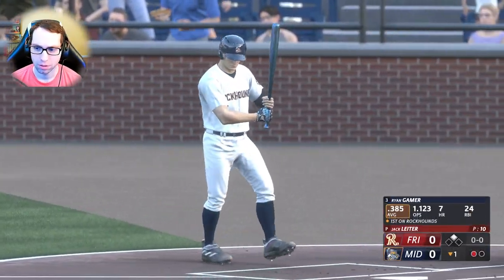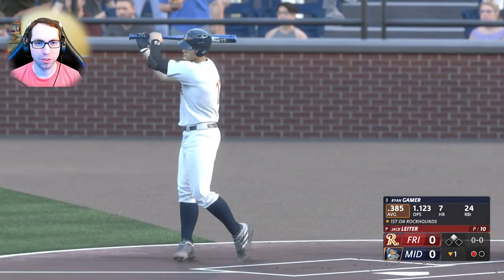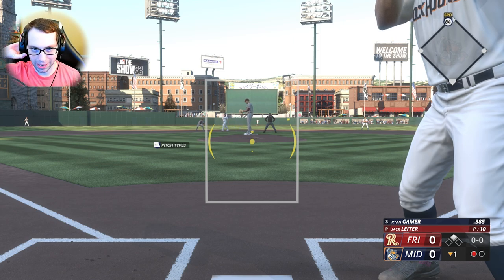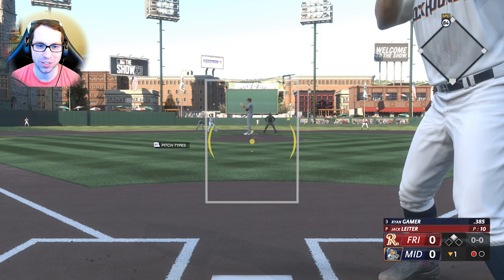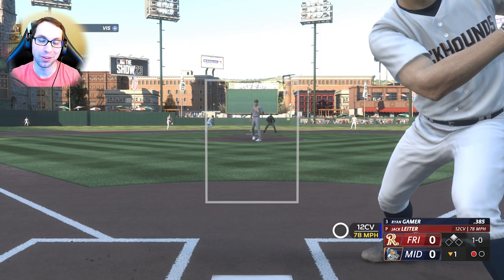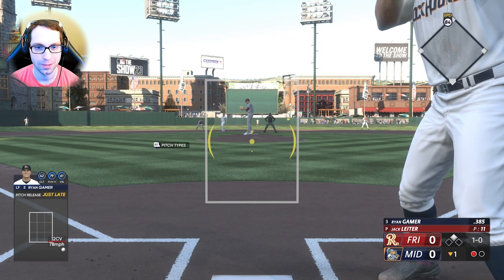Left fielder, number 12. Runner on second, bottom of the first, one out. Jack on the mound — four-seam, 12-6 curve. Hang that 12-6 in the zone! We got the 12-6 — wasn't hung in the zone though. One time, everybody use your one-times!